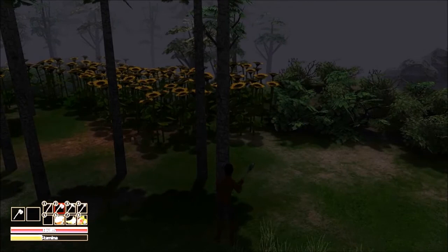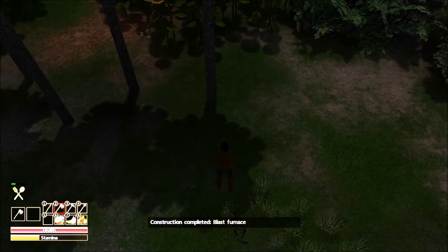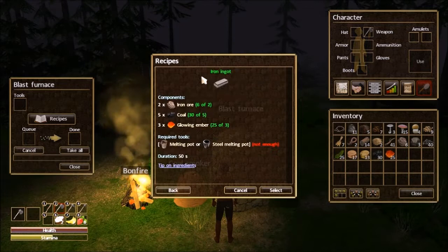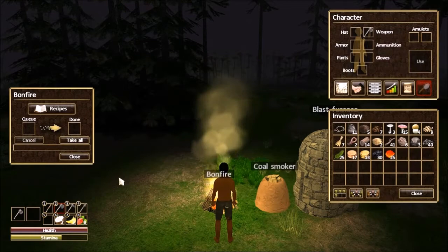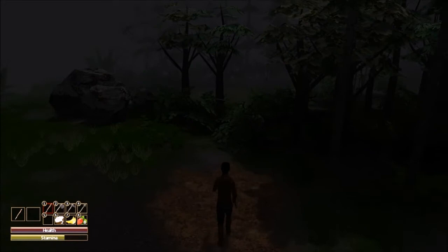This tree is taking a while to come down — there we go. My stamina is dropping. Our blast furnace is complete, so let's scurry back over here. Select that — recipes, iron ingots. Oh, we need tools that we don't have: a melting pot. Now for that, we're going to go back to our bonfire and make a melting pot, except that we need clay. This kind of leads back to what I was telling you about gathering some extra resources — picking things up when you can because you're always going to need it.